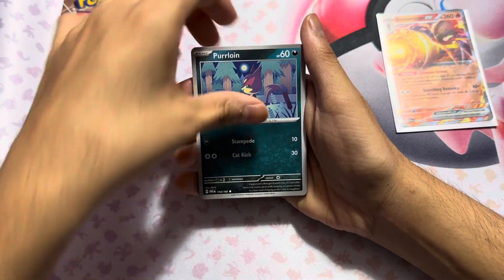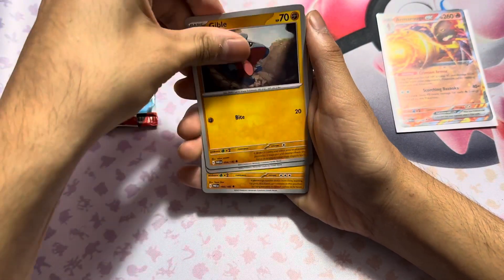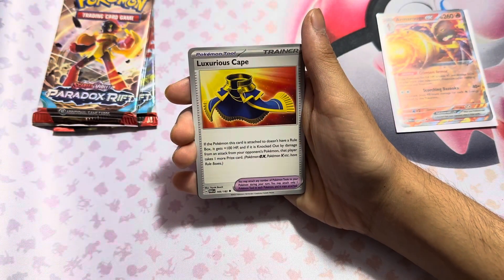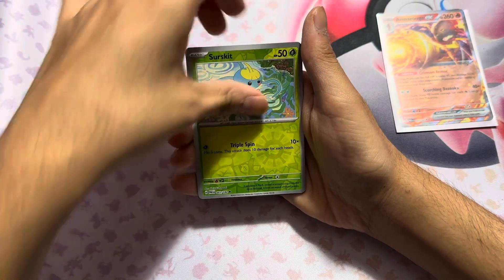There we go. We got Manphone, Herloin, Force It, Gible, Orbeetle, Kolf, Luxurious Cape, Wimpod, Sir Skit, and a Tinglu.